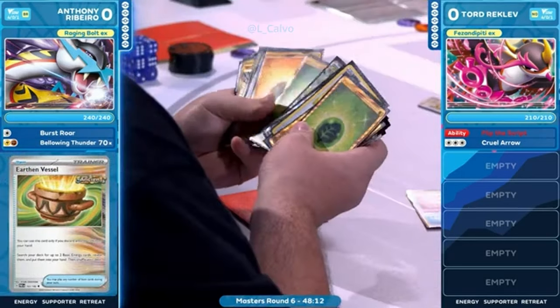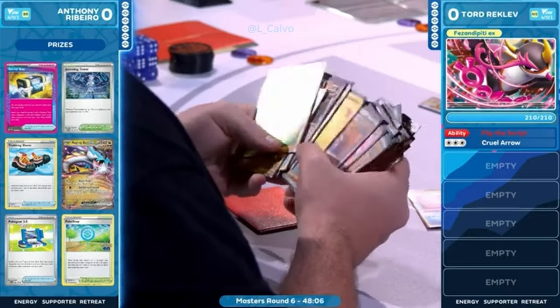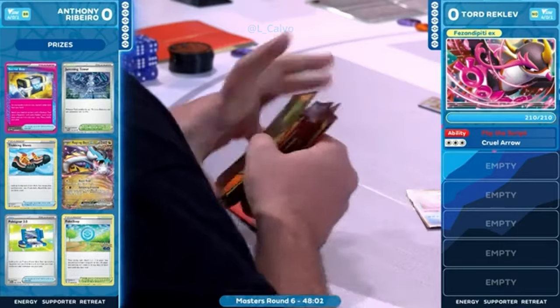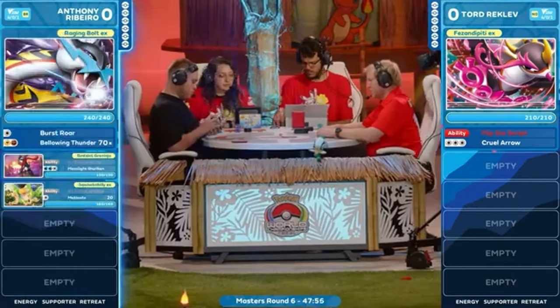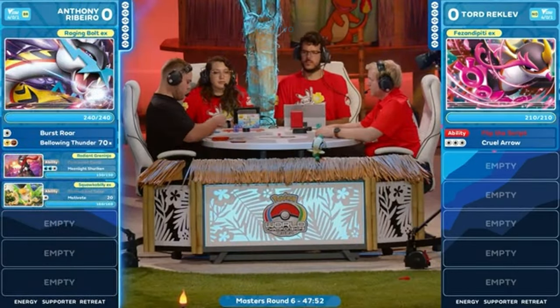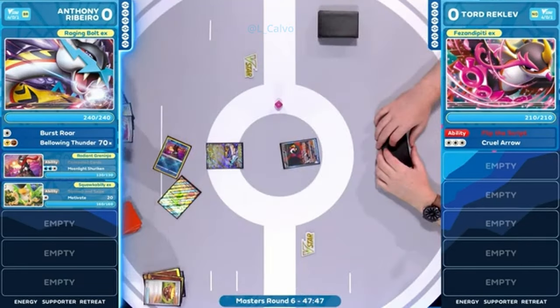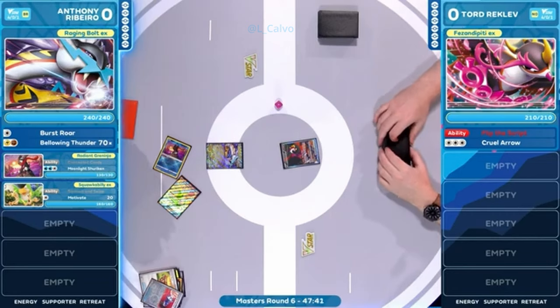Already a little bit of a question mark there as to this opening. This hand is just tough to work with — potentially a little clunky — but Anthony is having to work through this awkward hand. This is maybe sometimes the downfall of this deck: if you don't get that fast-paced start, it could go downhill pretty quickly. This deck has so much potential here. We just needed some of those pieces.